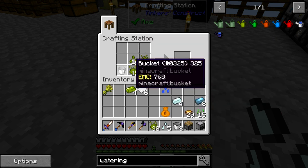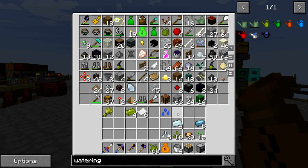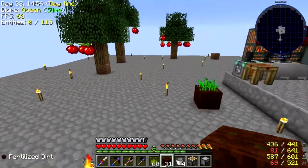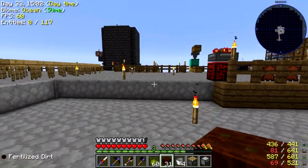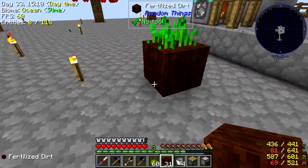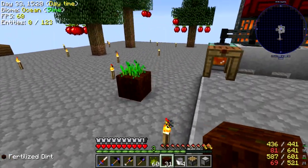So we can go ahead and plant some of these seeds. I'm going to use the fertilizer, which I think I have in here. We're going to plant these seeds with the fertilizer. I'm also going to make a scythe so we can easily harvest like a three by three area instead of just one by one. I also might want to expand this floor out a little bit — we'll see what happens.